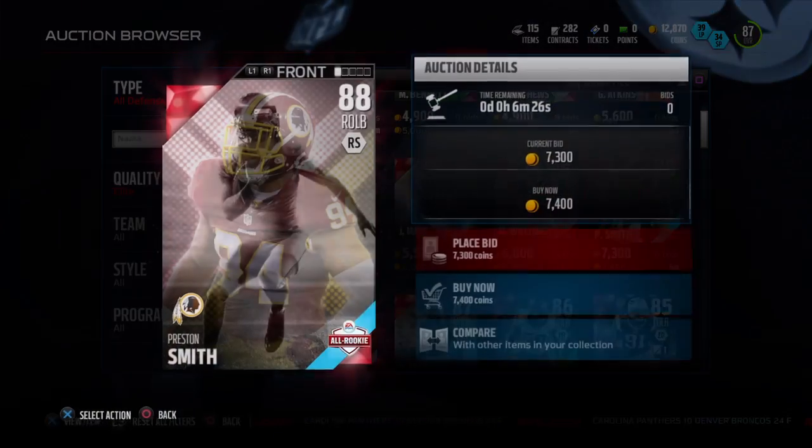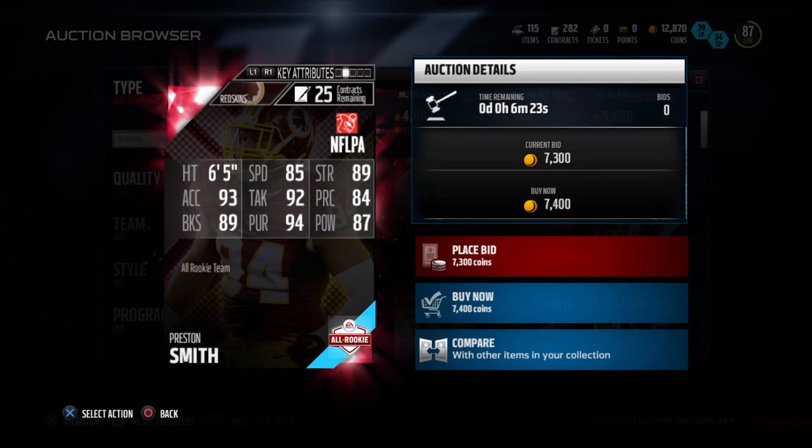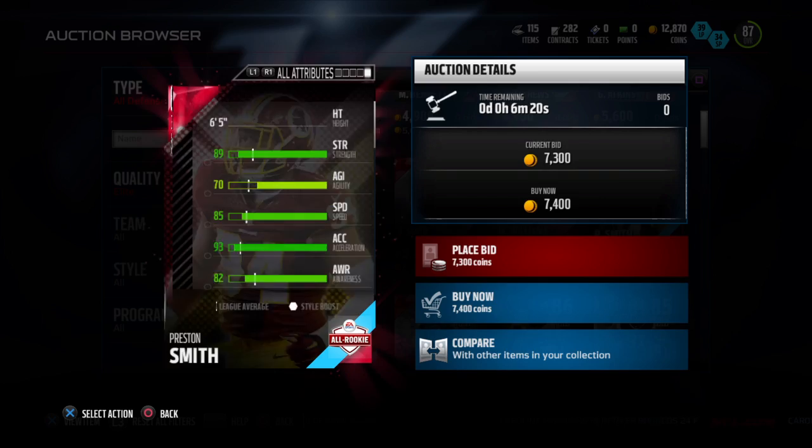He is also very cheap — Preston Smith. He is another really good player, but he's going to be very cheap.